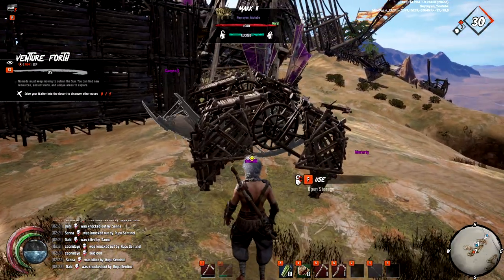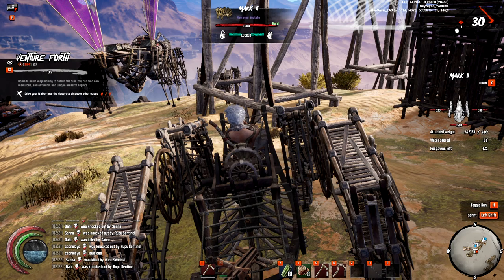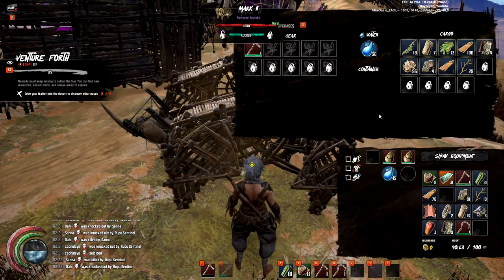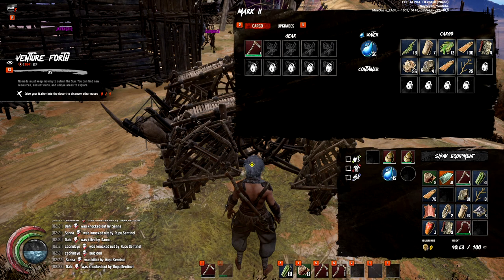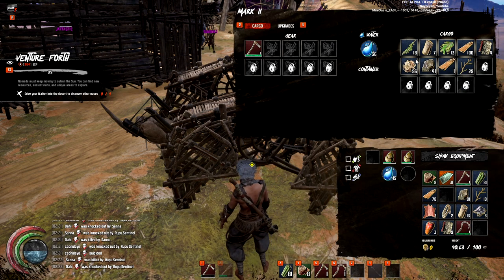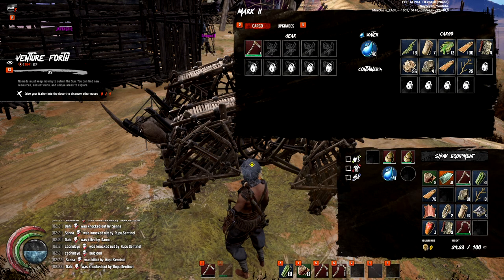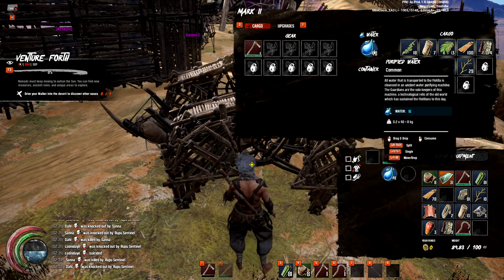Stay on your starting map until you get a lot of fragments. Your walker has storage, which means a few things: keep all the important materials in your walker and always have water in it. With 40 water you can respawn in your walker two times.